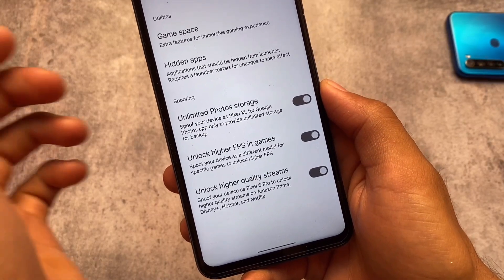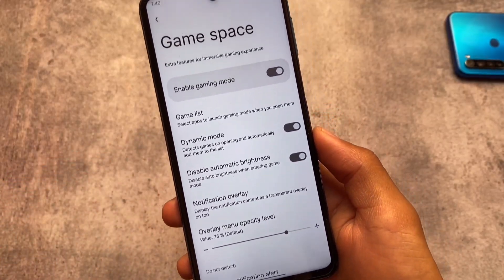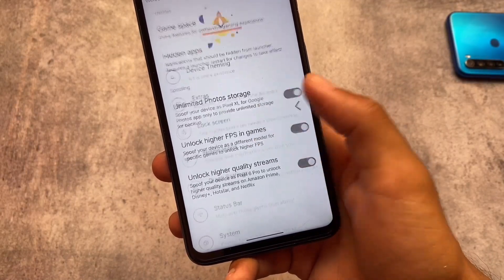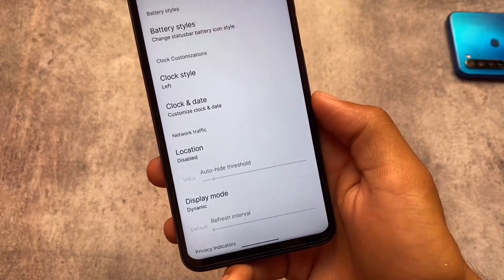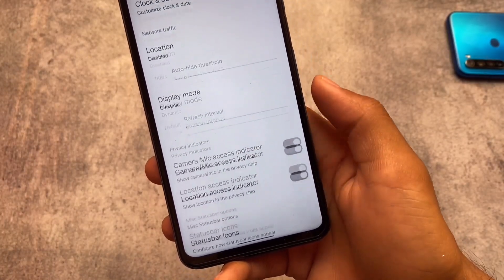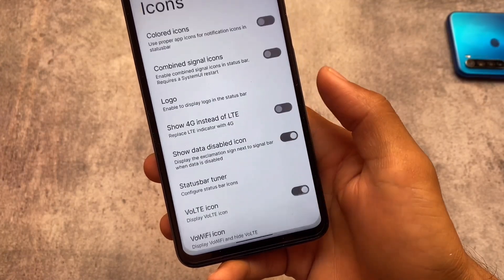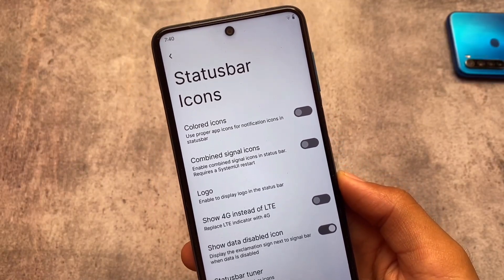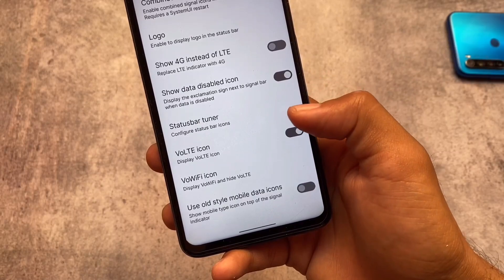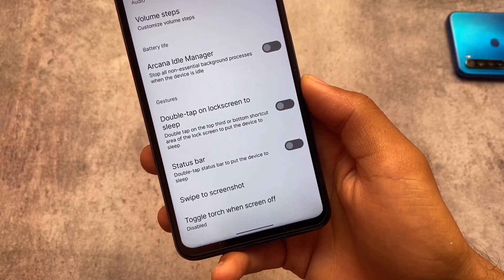Basically all the useful features are already present. It also includes a gaming space, which is great if you're a gamer. Moving on to status bar customizations: battery, clock, network traffic, and a lot more are already included. You can customize status bar icons, enable color icons, change logo-related things, and VoLTE and Wi-Fi icons are also there — though since I don't have a SIM card, they're not showing on the status bar.